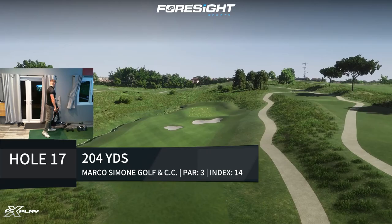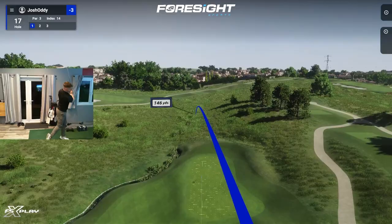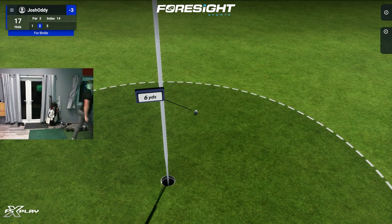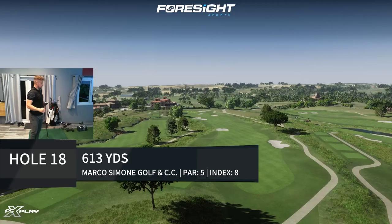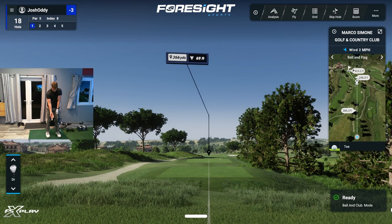204 yards — tough par three here. Is this a six or is it a five? Oh, that was tough. I thought we had one — it's going to be another par. Can we go around Marco Simone bogey-free? I've said it, I've said bogey-free. Normally what happens now that you've said it, you'll make a bogey. But we've got a par five, so I'm hoping that means a birdie.